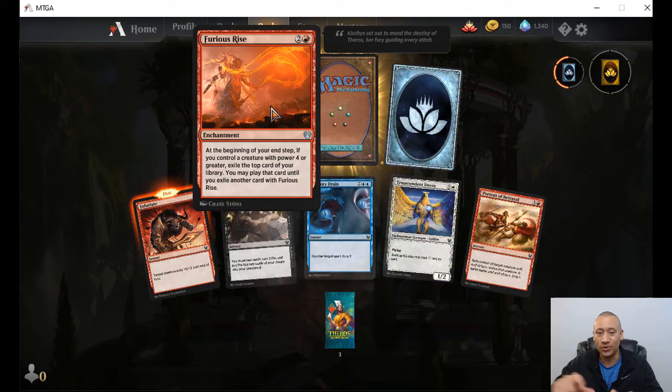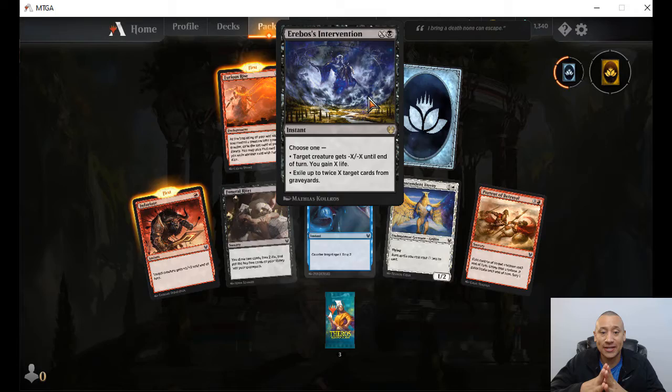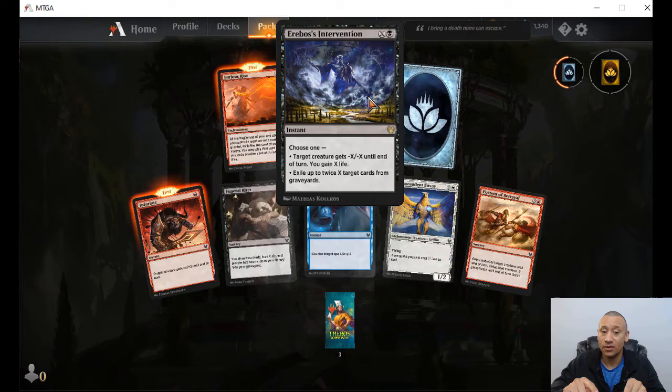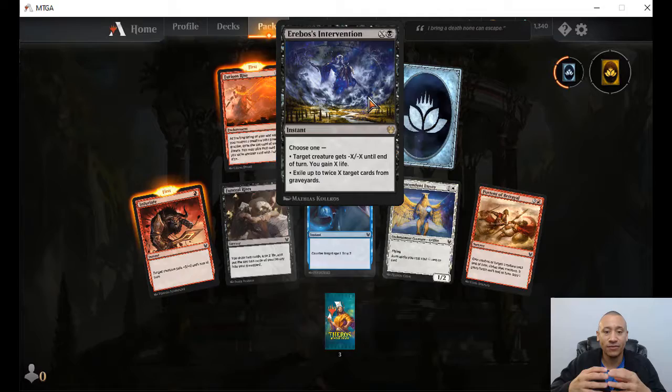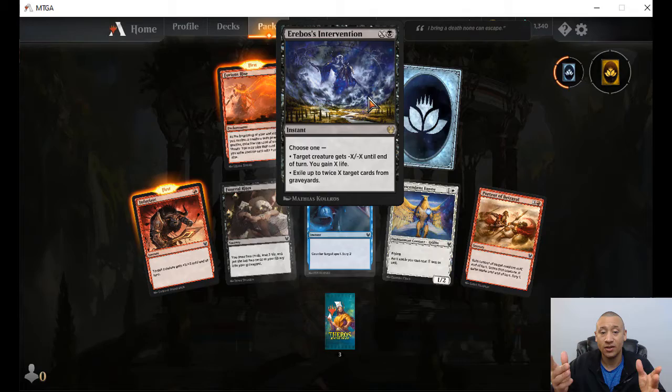Let's see our rare — Erebos Intervention. One black and X, choose one: target creature gets minus X, minus X till end of turn, you gain X life. Great way to eliminate something big and gain that life. Or exile up to twice X target cards from graveyards. So with three and one black, I'm going to get rid of six cards from graveyards — my choice.